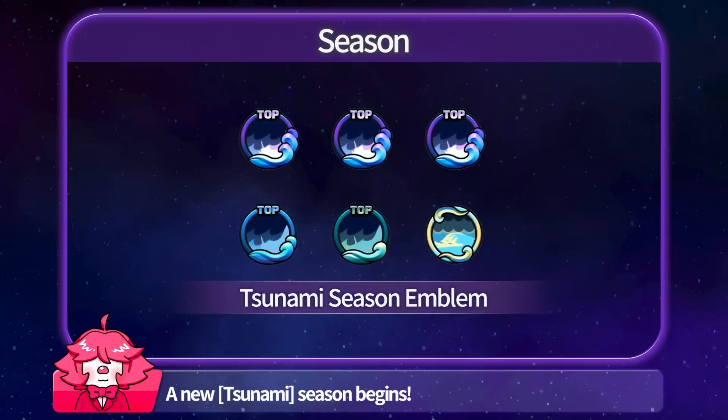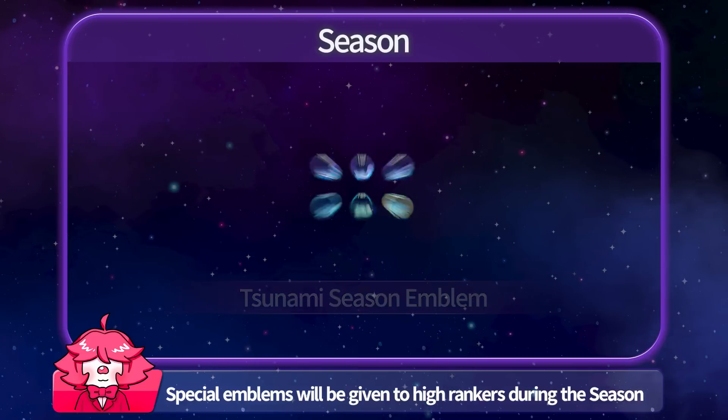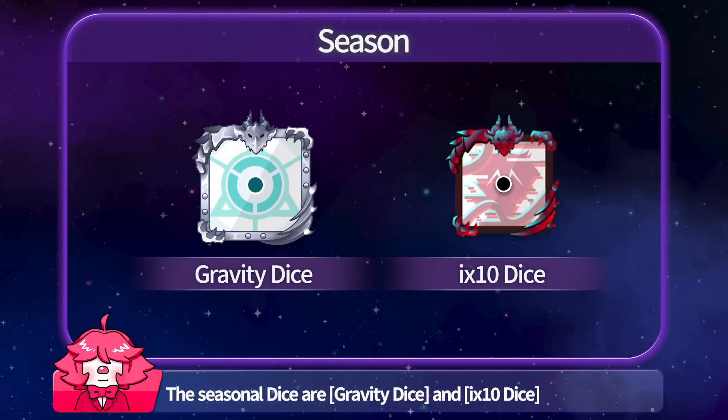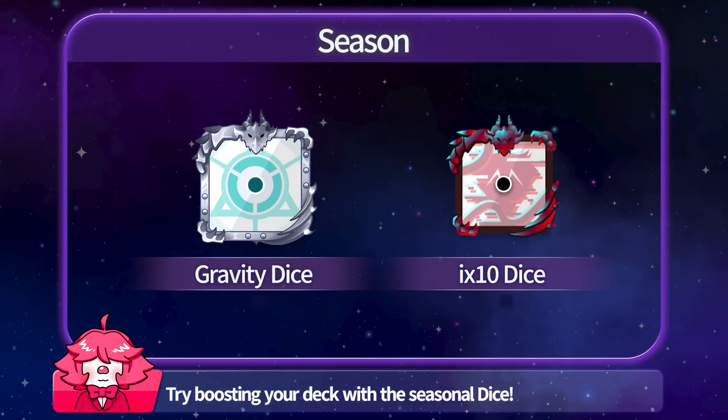A new Tsunami Season begins! Special emblems will be given to high rankers during the season. The Seasonal Dice are Gravity Dice and more — try boosting your deck with the Seasonal Dice.